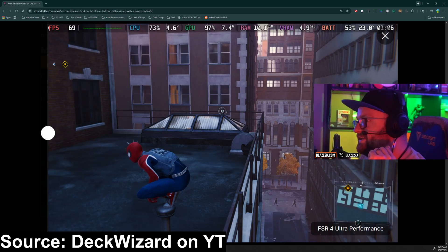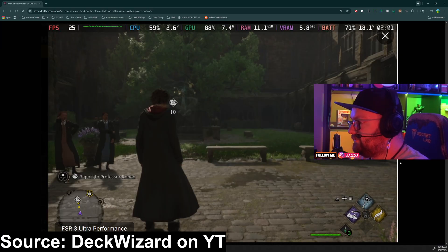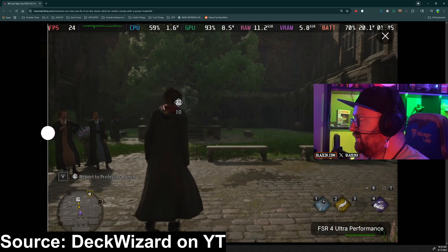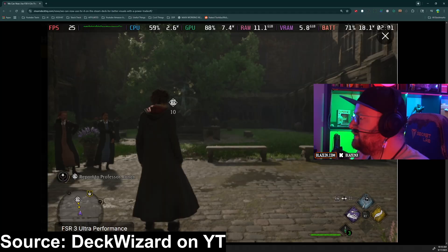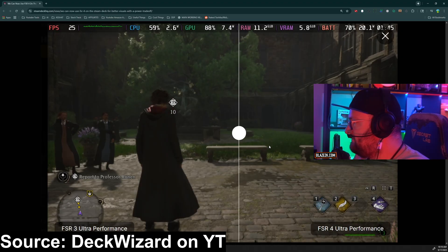69 FPS on FSR 4 Ultra Performance — so you will get that extra bit of visual fidelity, but there will be a performance hit. Here we've got FSR 3 Ultra Performance for Hogwarts Legacy. It does look really fuzzy, but on the Steam Deck screen the differences might not be as apparent. And in FSR 4 — wow — a lot more definition again. Not a huge dip in the frame rate, but it's using a little bit more GPU and a little bit more wattage to get this looking like this. Definitely an improvement.